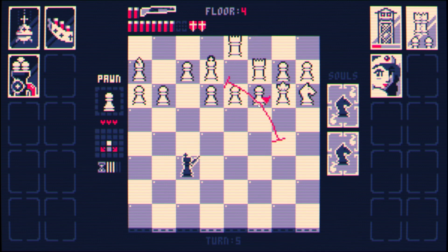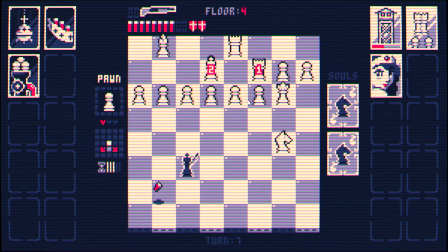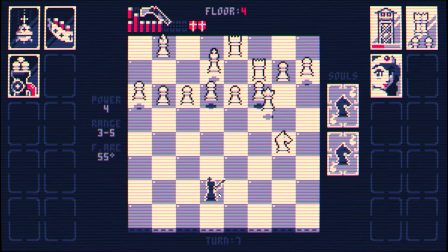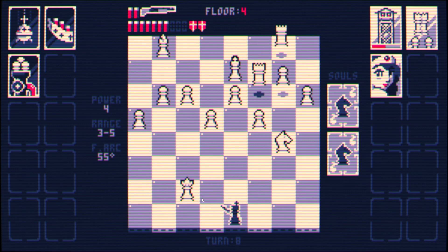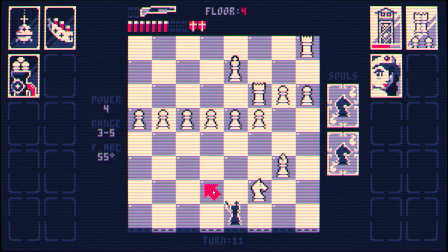I'm going to shoot over here, maybe get some extra firepower — nope. Can't seem to kill any of you, that's a bit of a problem. I'll get over here, get this queen out of here. Take you out — luckily you blocked the bishop from checking me. That was actually very fortuitous for me.